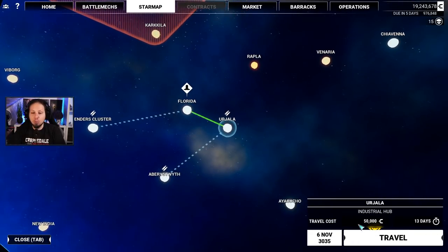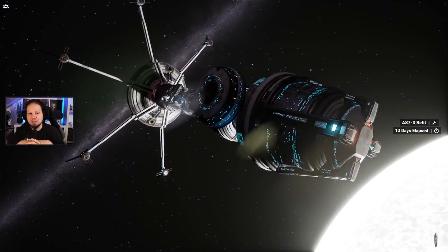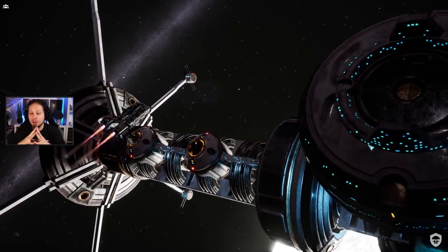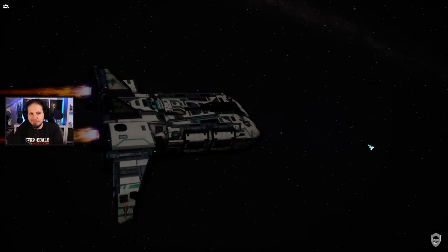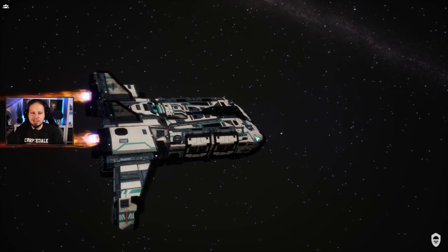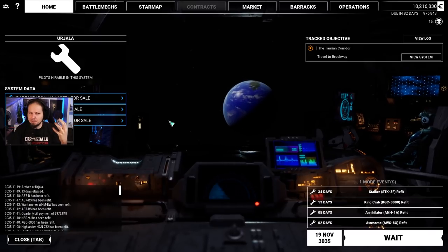So we go back to the star map, obviously. Wait — I want to go quickly over here because I want to check out those rare weapon systems. Maybe there's something that we need to pick up and then build something around. Also, there's one Stalker that I also want to check out — the one with the big missile hard points, I think in the sides or in the arms.